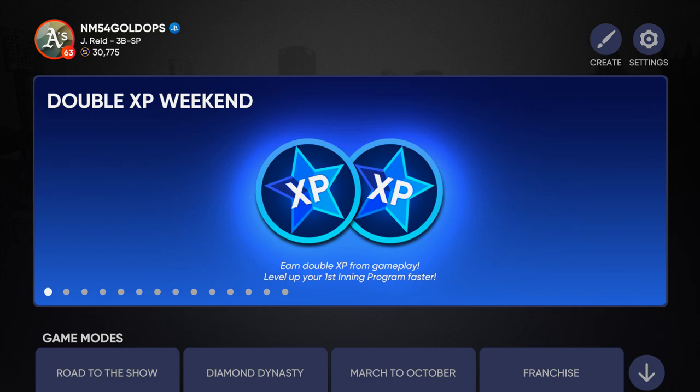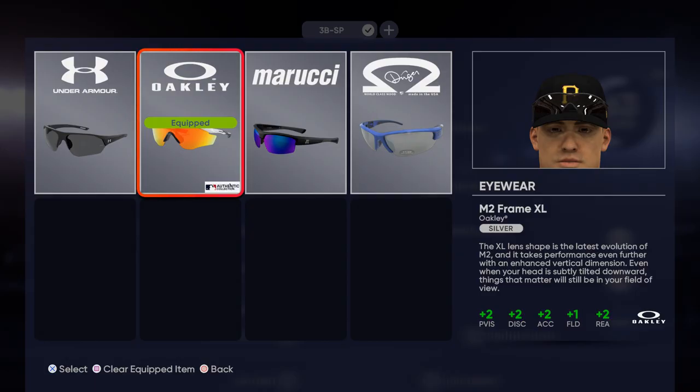As you guys can see in the top left hand corner of the screen, you can see my stubs up there. MLB The Show has always had an interconnected currency system between all of its game modes, and it's one of the features that I actually really like about Diamond Dynasty and various other game modes within the game in comparison to other major sports titles. Not only that, but everything from equipment to stubs and sponsorships included are intertwined with Diamond Dynasty and the other game modes.